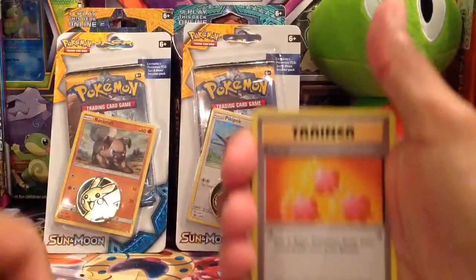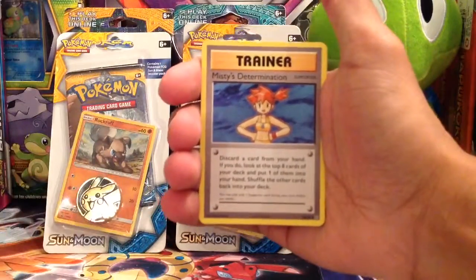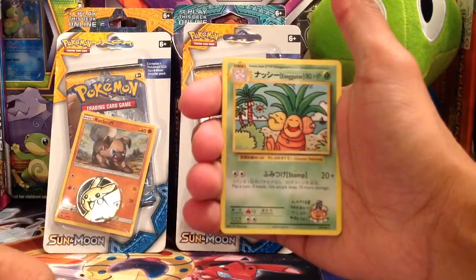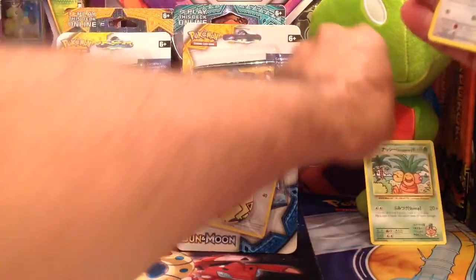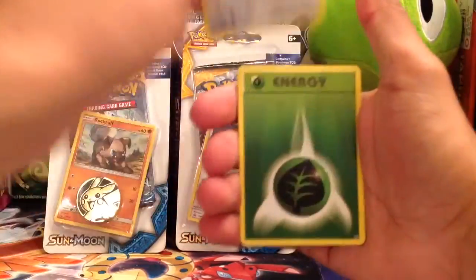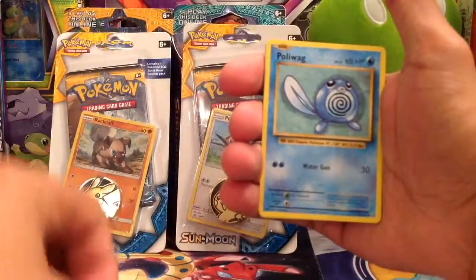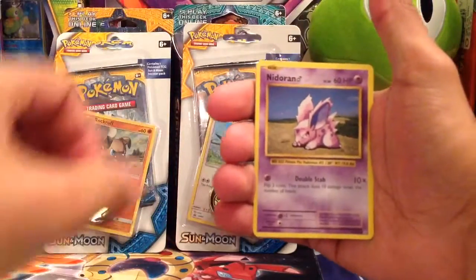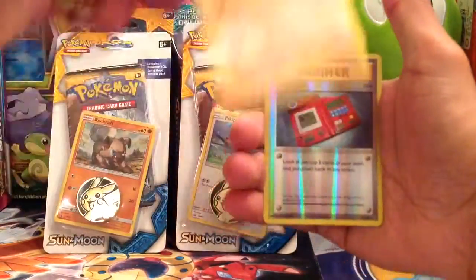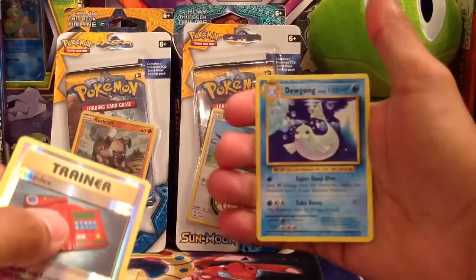The first card in the pack is going to be a Trainer Revive. We've got a Misty's Determination, Secret Rare. Looks like Exeggutor — nice. We have a Raticate, a Grass Energy, a Poliwag, a Nidoran Male, an Onix, a Reverse Rare Pokedex, and the rare in the pack is going to be a Dewgong, non-holo.